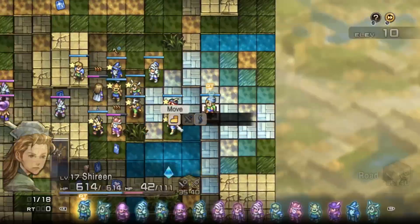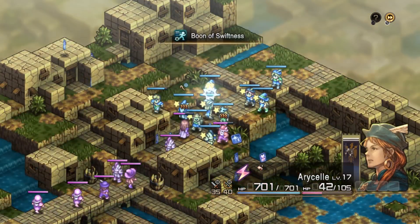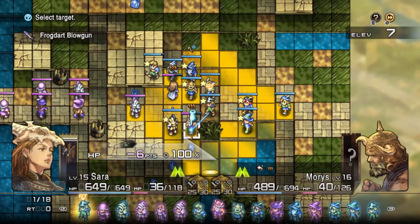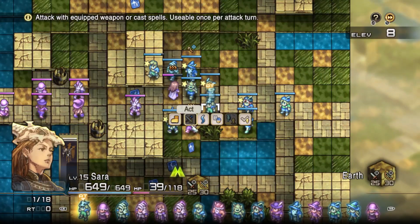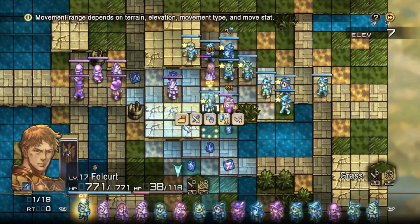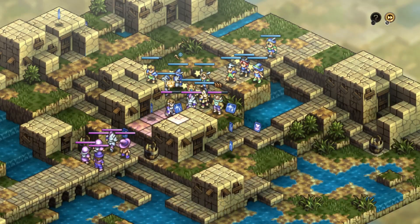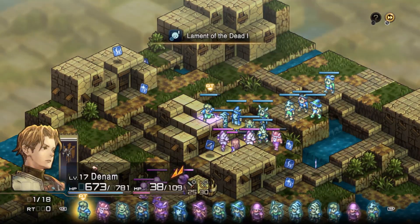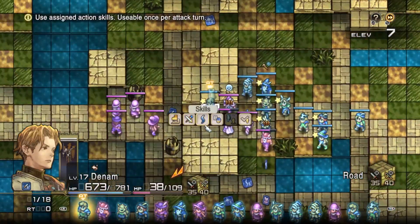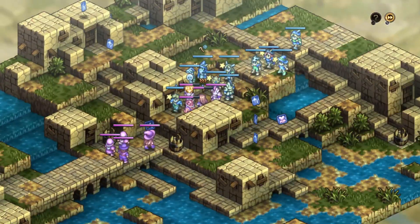If you enjoy this, subscribe, leave a like — archers are part of the first batch of classes you gain access to in Tactics Ogre Reborn. They are long-range specialists and excel at harassing frontline enemies with stun, silencing backline mages, or picking off weakened and fragile units. You may find that their damage drops off during the mid-game, but they can still support both frontliners and other ranged units.